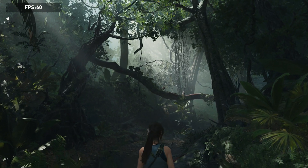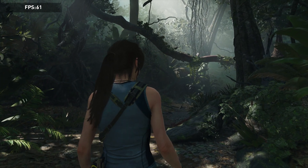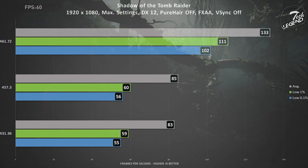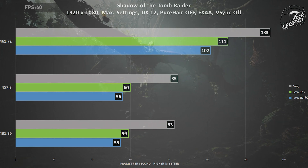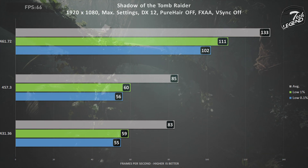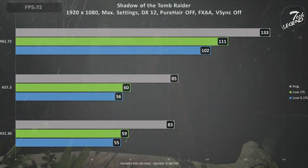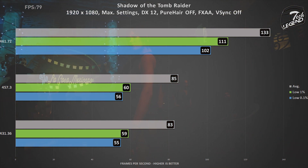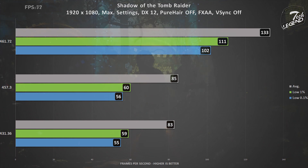The next game tested is Shadow of the Tomb Raider, also running in 1080p with all the graphics settings turned to their maximum values. The game is running in DirectX 12 mode with vertical synchronization disabled and Pure Hair set to off by default. This game has probably the best improvement to performance of all games tested, as each driver brings at least 10% gains in some areas of the framerate. The biggest improvement is with the newest driver, which increases the average framerate from 85 frames per second to 133 frames per second — over 50 frames per second gained in each category between the old driver and the latest driver. This is a good showcase of what happens when not only the drivers are optimized, but also when the games are optimized as well.